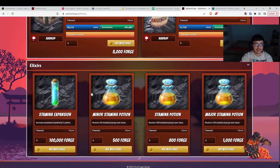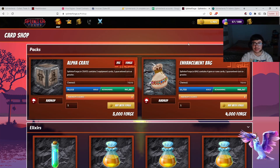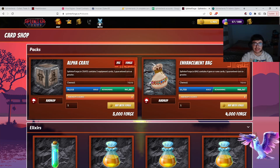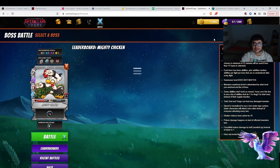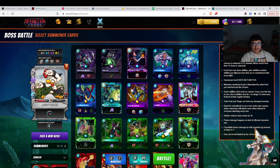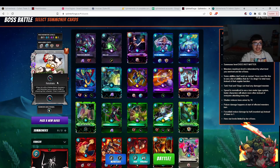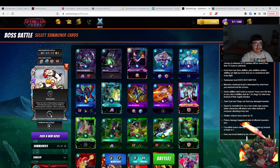There are also a couple of things you can buy here — add 5 stamina, add a minor stamina potion for 50 stamina, 100 stamina, and 150 stamina. How battles work is we have stamina up here. For every battle we do, the amount of stamina we use in the battle is what we spend, but we also get rewarded. I have a team that I am using for this boss.